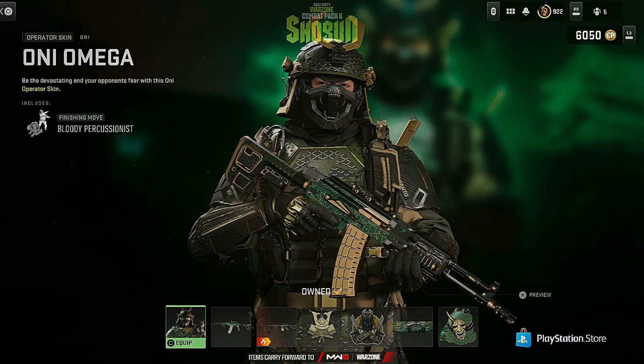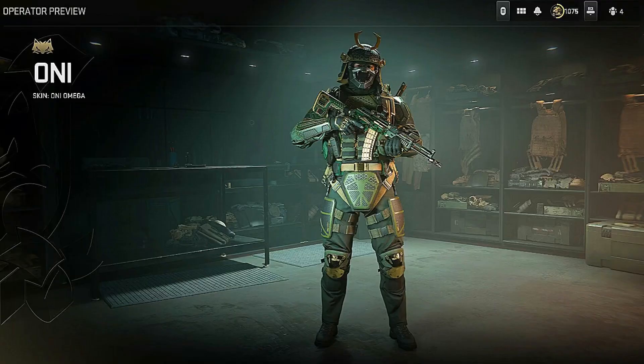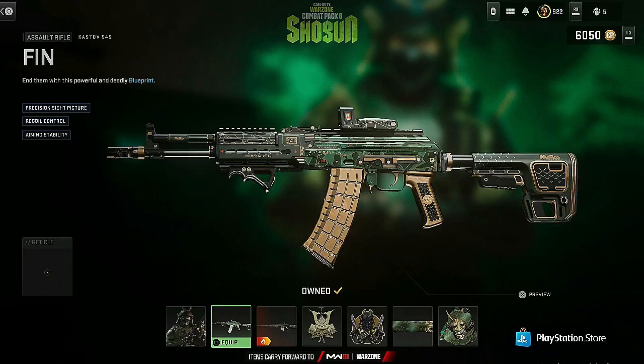The first thing you get in this bundle is the Oni Omega operator skin, and the finishing move you get is the Bloody Percussionist. The skin looks actually crazy — I'm jealous, I really want this myself. That's how the Oni skin looks overall.